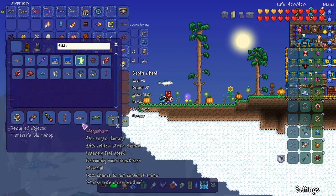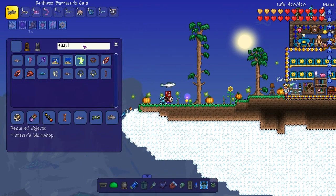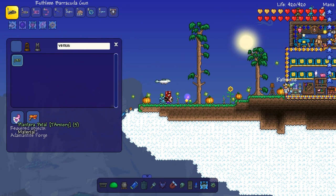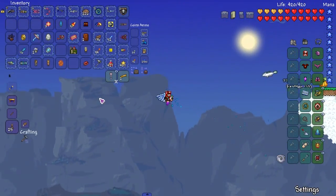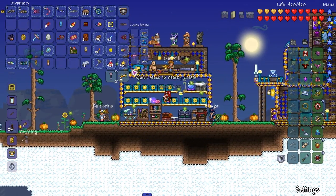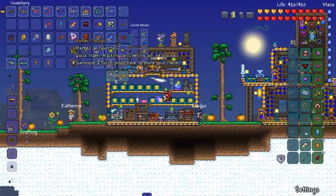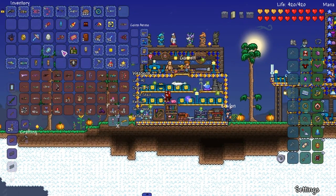Hellwing Bow — check. Mega Shark — check. Venus Magnum — can we craft one? We can, but we need Plantera Petals, so we have to fight Plantera either way. I think I'm gonna end this episode off here, gather some of this stuff off camera — maybe I'll stream it. For now I'll try and get the Plantera stuff off camera. See you guys later.